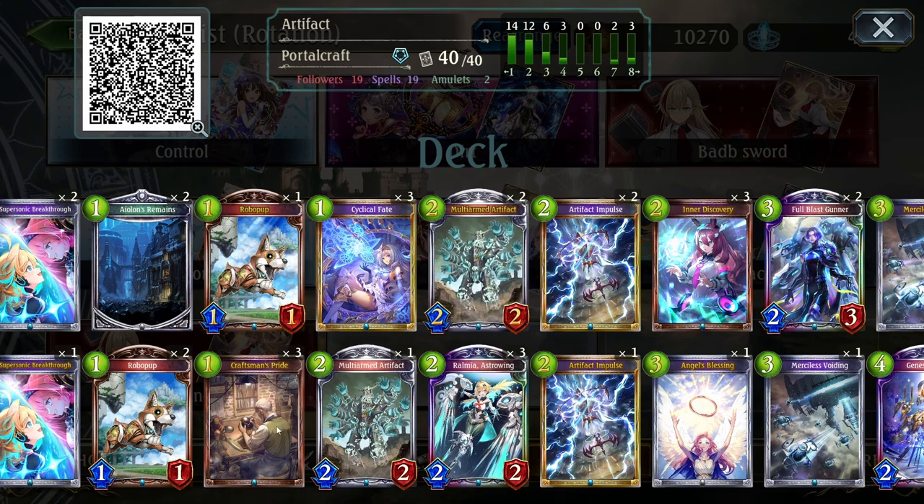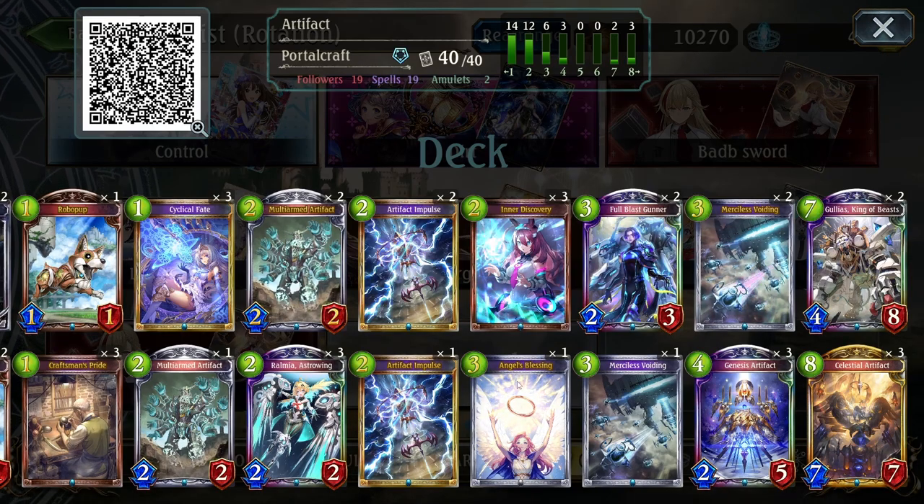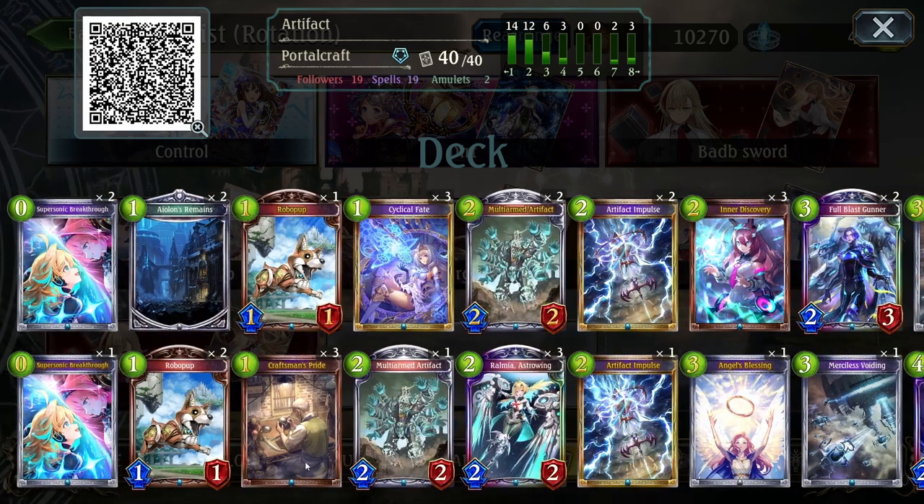And then three Craftsman's Pride for the Forge Weaponry combos — with the Genesis Artifact, Cannon Artifacts — you can get a lot of big burst damage off if you put a Forge Weaponry on one of those, because they are so incredibly cheap. These two are kind of personal techs — maybe not so much the Craftsman's Pride, but definitely Aelon's Remains.